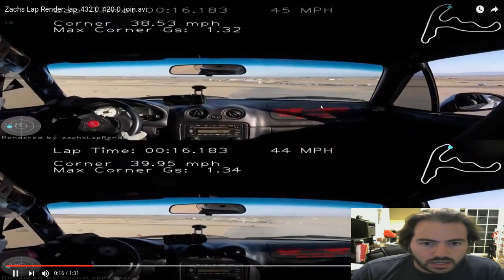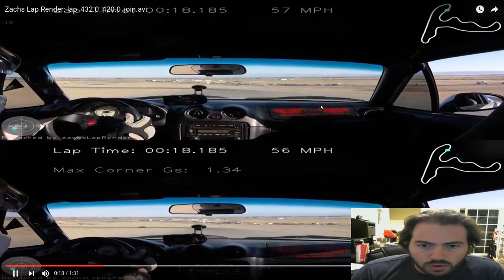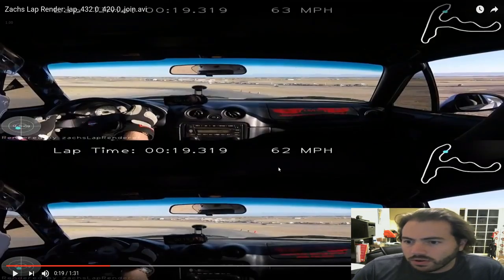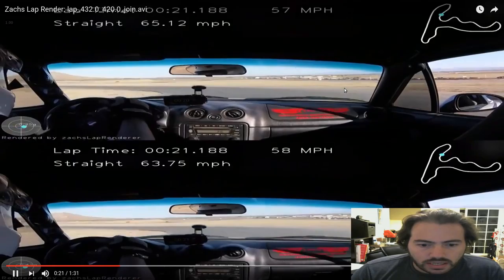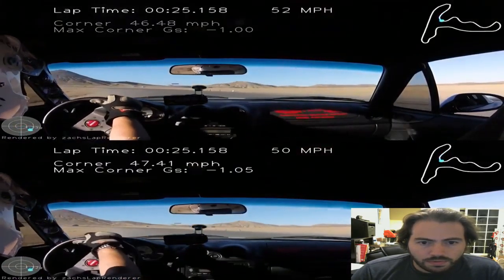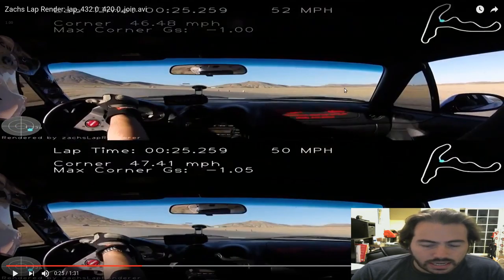I'm basically just pointing out visual markers as I see them so we can compare. Three cones in a row — again, pretty much nothing in it through turn two, pretty identical so far. You can also see on the map the blue dots are pretty close. Let's see how we do in turn three — any major differences. Both are fairly clean and tidy, and the three cones on the outside of the corner are basically identical through these two laps.